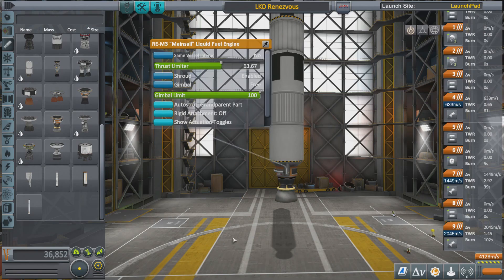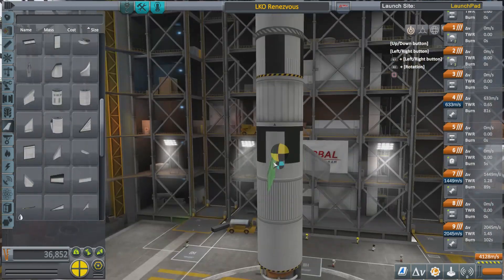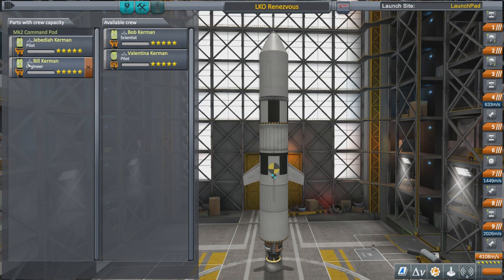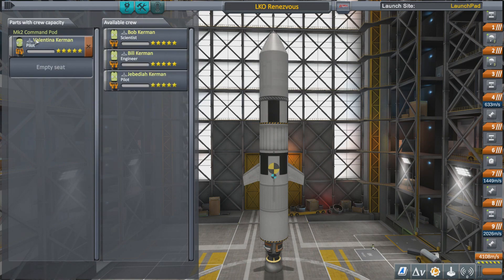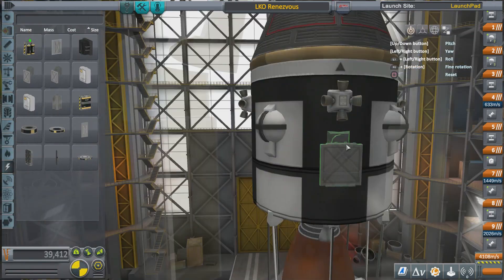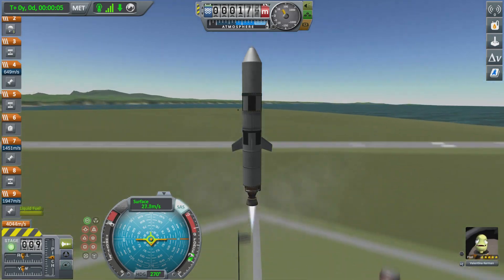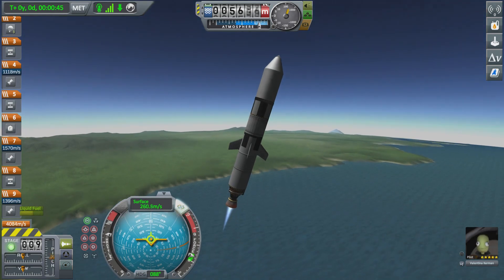There's our first stage booster. Those engines are pretty powerful so I'm going to put the thrust down a little bit. The plan here is to send up Valentina on her own in one launch, and then do a second launch with Jebediah and Bill. We're going to rendezvous with Valentina and then transfer Bill over. Here's our launch — pretty standard.